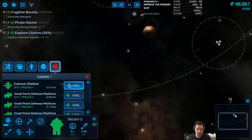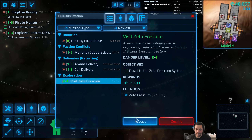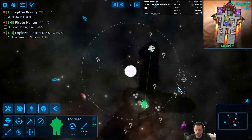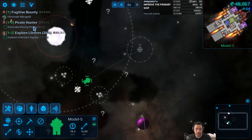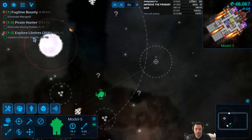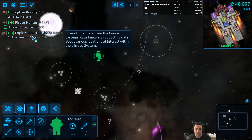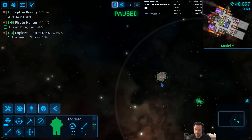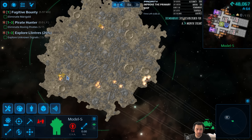Destroying the pirate base is going to be beyond my ability. So let's head back to Dexico Station that I just rescued, pick up some missions after I clear this last bounty. I'm also six-sevenths of the way on roving pirates. If I hit up these unknown signals I can finish up the exploration quest. This was actually a gold meteor - I'll mark it down. There's a bunch of surface gold for me to mine up.